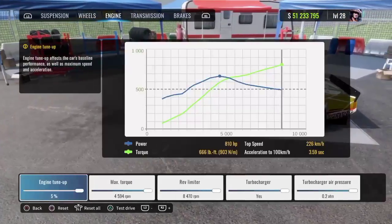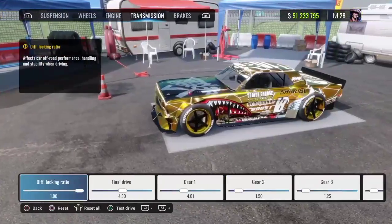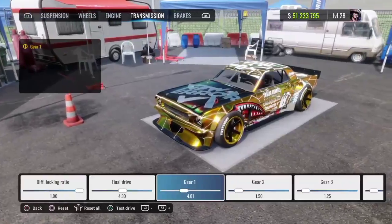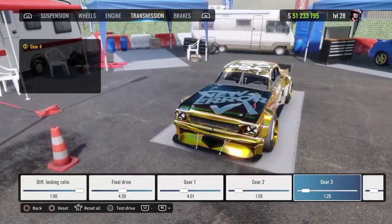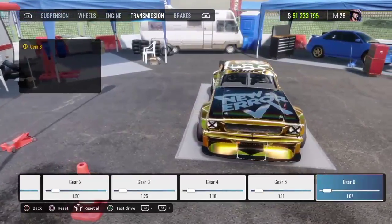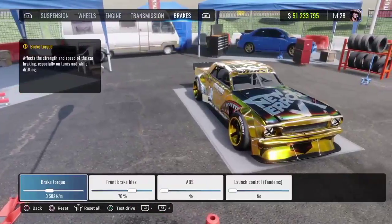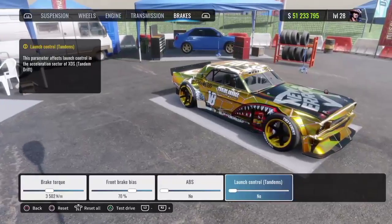For the engine, turn everything all the way up to max. For the transmission, your diff lock ratio is going to be 1.00. Final drive: 4.30. Gear 1: 4.00. Gear 2: 1.50. Gear 3: 1.25. Gear 4: 1.18. Gear 5: 1.11. Gear 6: 1.07. For your brakes, brake torque: 3,500. Front brake bias: 70%. ABS: no. Launch control tandem: no.